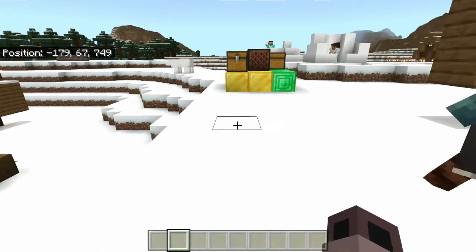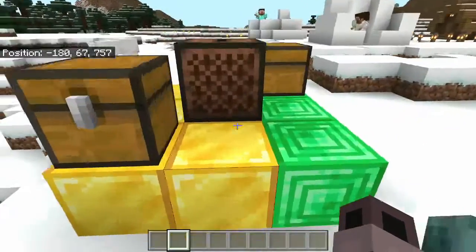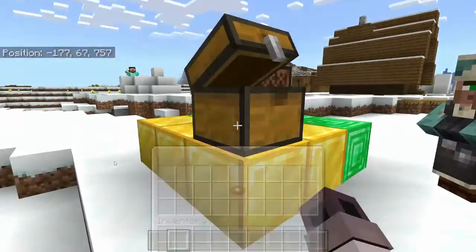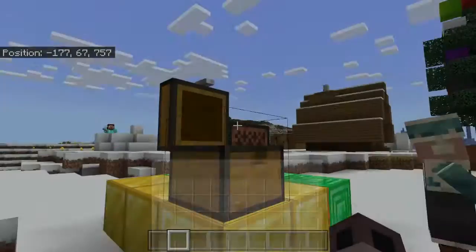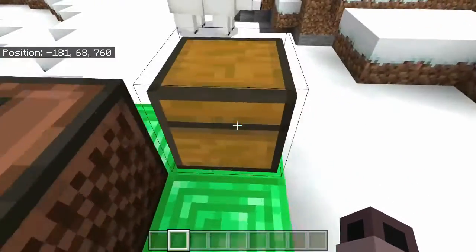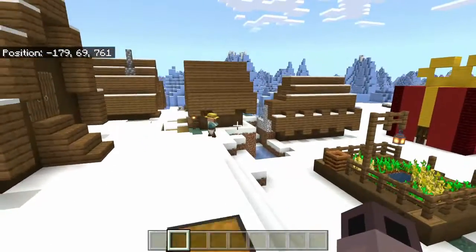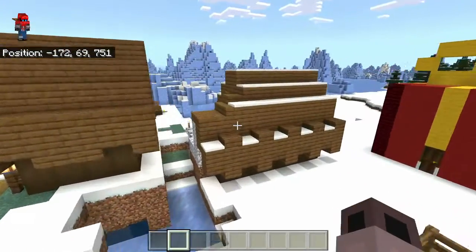I got this little jukebox area set up with gold and emerald, and there's two chests here which have both of the songs that Lena Raine made for Minecraft, which are Pig Step and Other Side, respectively. They're both amazing songs, but I won't be able to play them because of copyright.